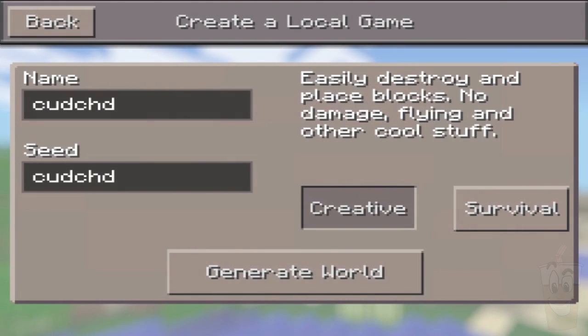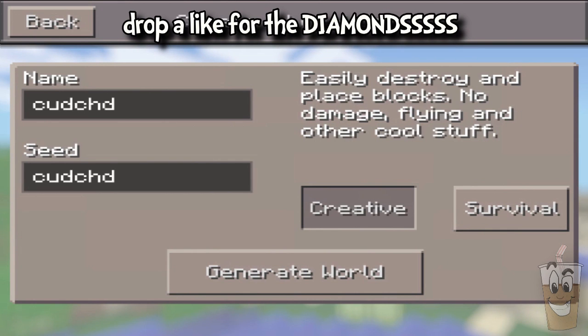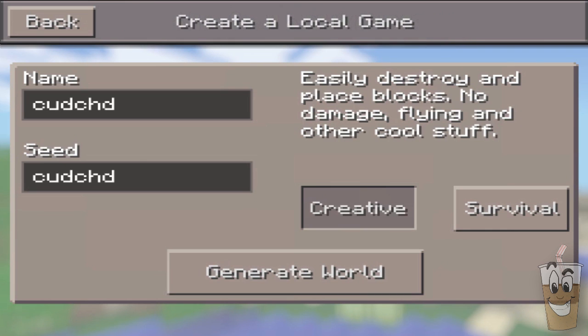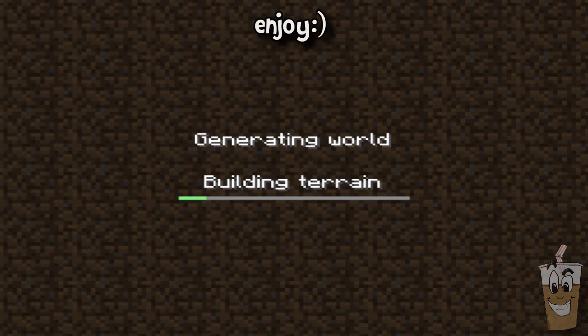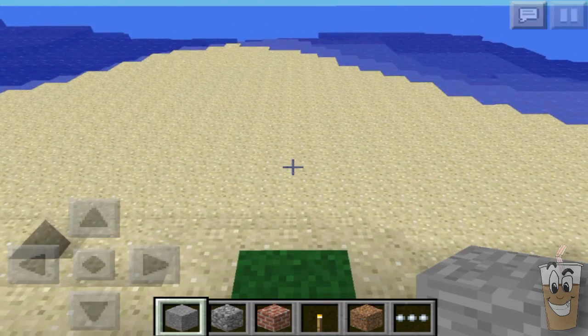What is up, guys? Jeff Ham here. I'm back with another seed review. This is a diamond-filled seed, and we can go ahead and call this one CudChud — C-U-D-C-H-D. You can also known as cows under ducks, cows hide ducks. Seems pretty reasonable. That's a very, very nice way to remember it, so if you want to remember it that way, you sure can.